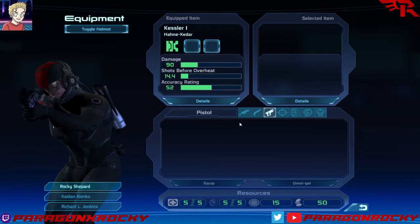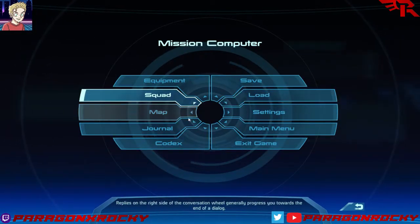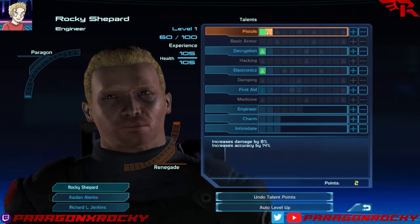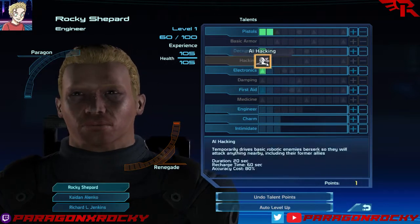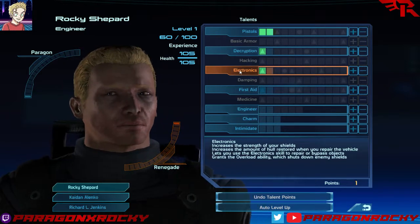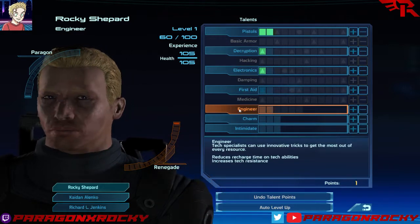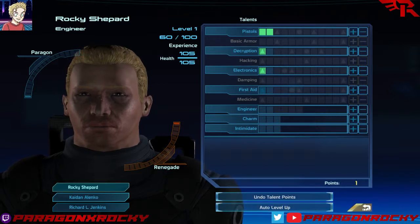Low recoil, high accuracy, more useful at close range. Alenko's got the basics. Let's check the squad screen — here's where you can spend points. I've got three points right now. I'm going to dump two into pistols and one into Electronics and Decryption to work toward hacking. I'll leave one point alone for right now and just come back to it later.